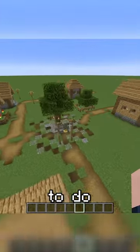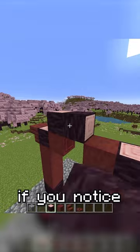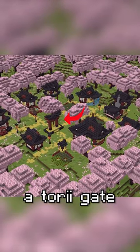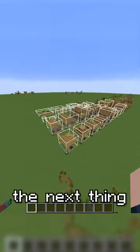The next thing we need to do is make the middle area of the village, which if you notice always contains a bell. For that I decided to make a torii gate that contains a bell obviously.